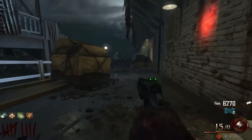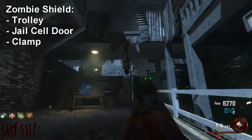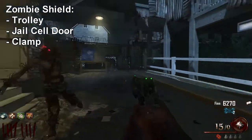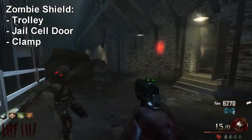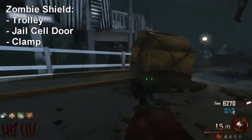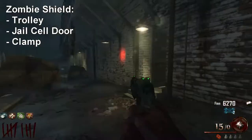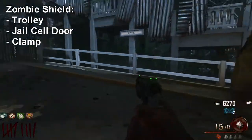The first thing I'm going to show you how to build is the zombie shield, which will protect your back from being hit by zombies and also protect your front when you have it equipped and put it in front of you. There are three pieces needed: the trolley, the jail cell door, and the clamp.